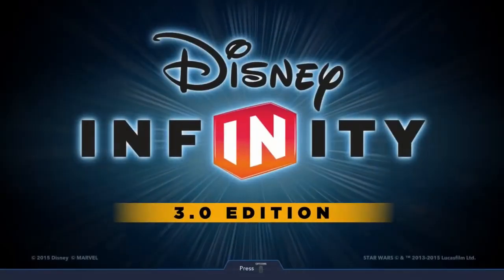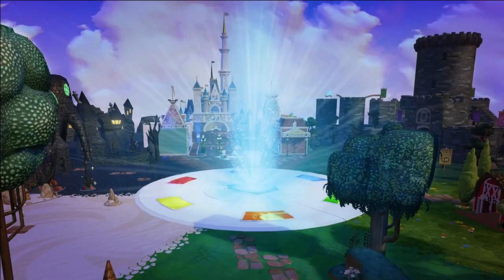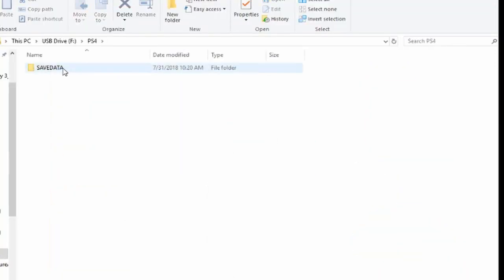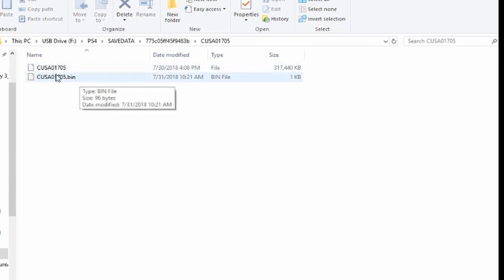I'm going to show you right now. When you go to this file and open it up, you're going to start with your PS4 file. When you open it you're going to see the save data file, and then as you open that you're going to get some files that are a little bit unusual. When you get to that last file you're going to see these two sub-files inside of it.